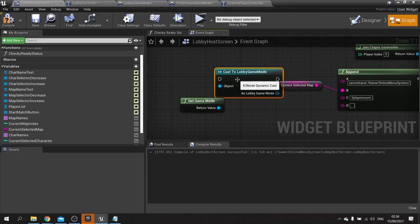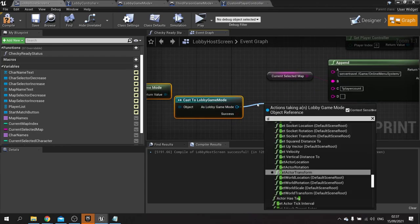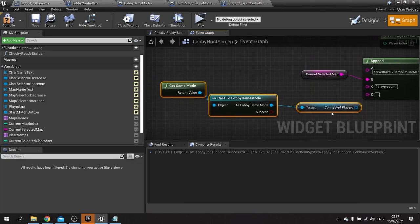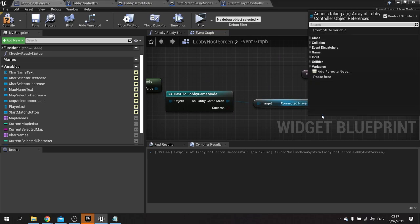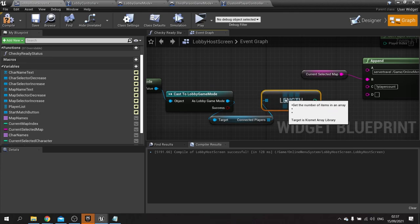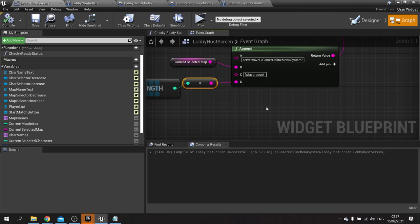I'm just going to make this a pure cast — right click and convert to pure cast. From there I just want to get a hold of the connected players and get the length of that. This is how many players we're expecting to see in our game, so we plug that in. Now we're going to get these options sent over to our game mode in the actual game, so what we have to do is handle it on the new game mode in the actual level and check how many players we've got joining.